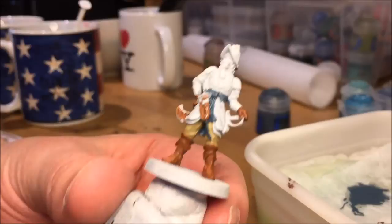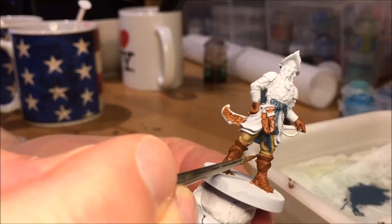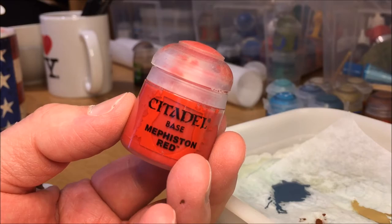Doing some corrections and adding a second layer. A benefit of using a wet palette is to have your colors fresh on the palette for a few hours. Also doing corrections on the boots and the pants.